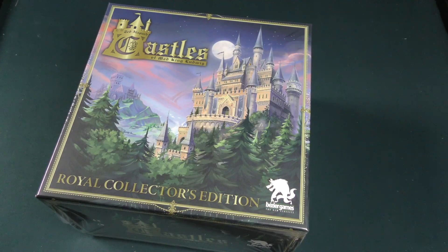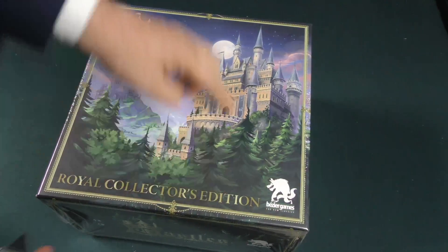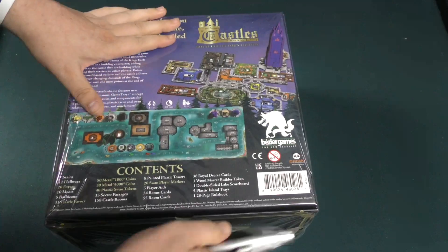Hey everybody, I'm Tom Vassell. Welcome to another unboxing on the Dice Tower. Today we're taking a look at Castles of Mad King Ludwig, the Royal Collector's Edition, which is a gigantic box.